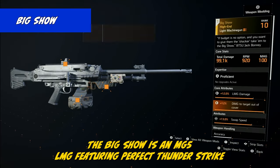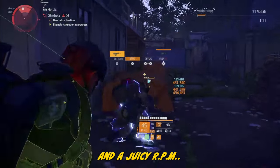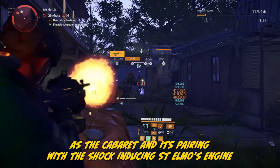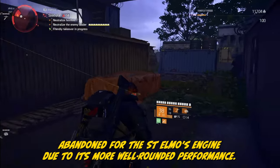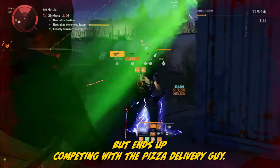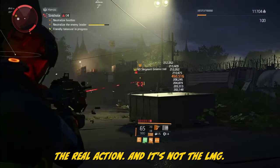The Big Show is an MG5 LMG featuring Perfect Thunderstrike 2 — a fairly competent LMG with three mod slots, a 100-round magazine, and a juicy RPM. Its performance is notable even without the talent. However, it's the same story as the Cabaret and needs pairing with the shock-inducing St. Elmo's Engine. And that means this weapon will suffer the same fate — abandoned for St. Elmo's Engine due to its more well-rounded performance. The Big Show is like that one friend who always brings snacks to the party, but ends up competing with the pizza delivery guy. When push comes to shove, you know who you're calling for the real action.